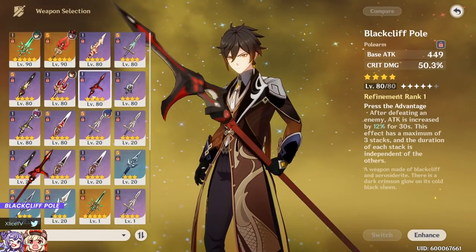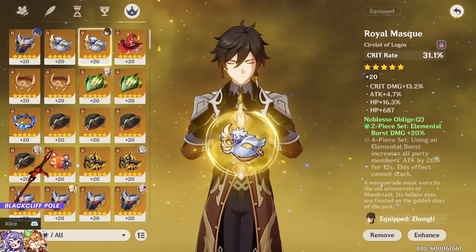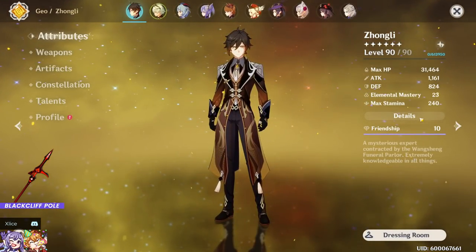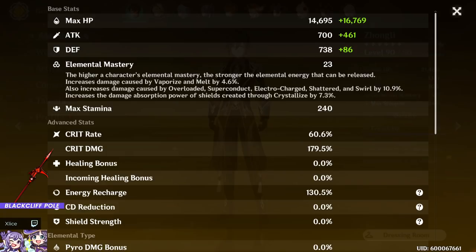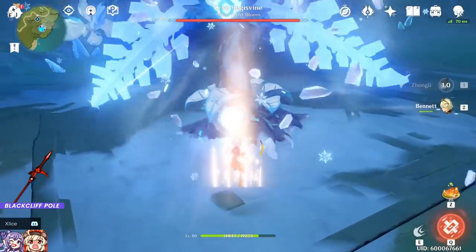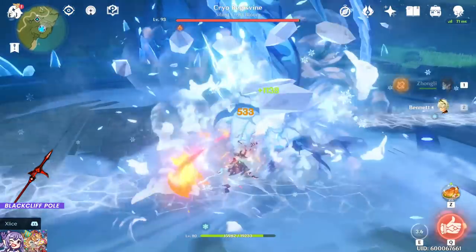Moving to Blackcliff Pole at zero stacks, switching back to the crit rate goblet. HP goes back up to 31.5k, attack is 1.16k, crit ratio is 60% to 179.5% — basically a 1:3 ratio, not ideal but the minimum crit rate I consider effective. We'll see how the damage compares to Deathmatch.